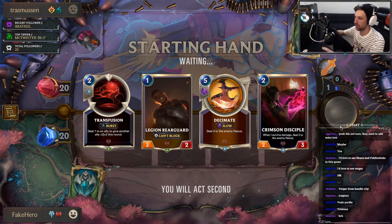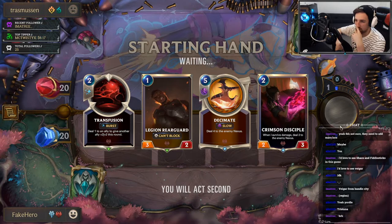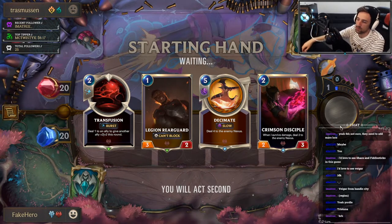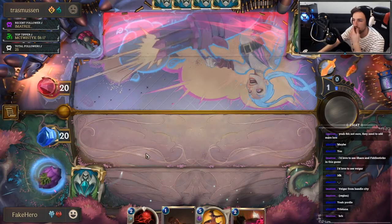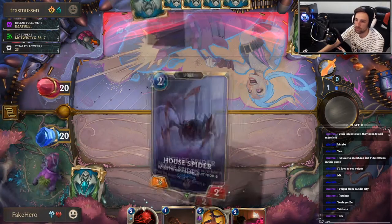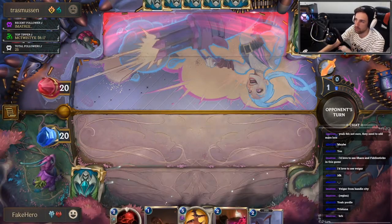I'm going for a really aggressive mulligan here, because last time we kind of half-assed it and we had too many 1-drops in hand. I just wanted to keep a 1-2 drop and mulligan the entire hand. I wanted to keep Disciple because it's stronger into cards like Static Shock and if you play Spiders and stuff. Now that we have the House Spider, we have flexible turns.